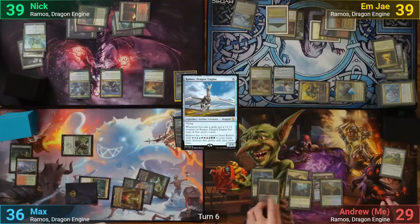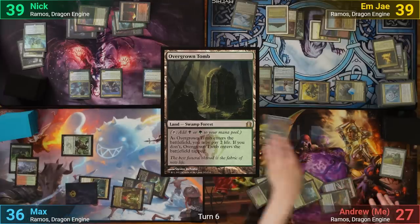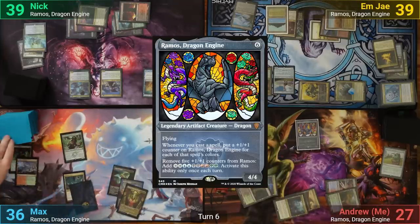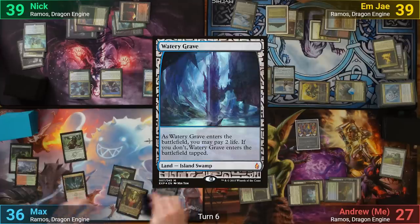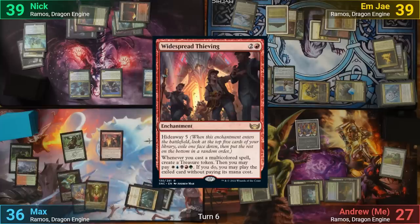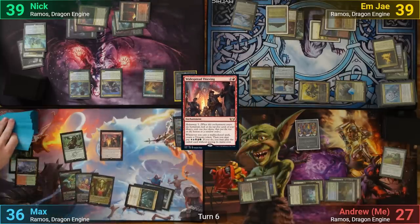My turn has me drawing and playing an Overgrown Tomb, taking two so it comes in untapped. This gives me exactly enough mana for Ramos, which I cast, and pass to Max. Max plays an Expedition Watery Grave, taking two so it comes in untapped, then casts Widespread Thieving and gets to hide away one of his top five cards. With nothing else, he passes turn.